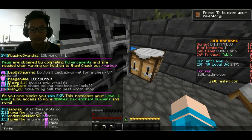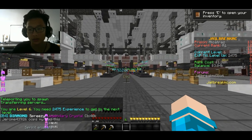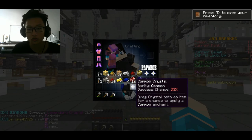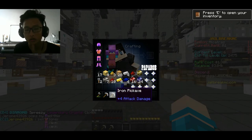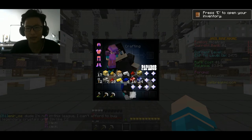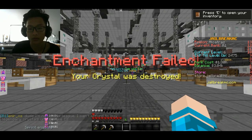I will show you — let me get back to spawn. As you can see on my right side, I have like 3k, I can rank up now. But first I want to use all the crystal. So I decided to use one iron pickaxe for mining some cobblestone and stuff, one for enchanting. I hope I can get diamonds. Let's go. Oh — fail.